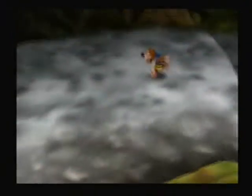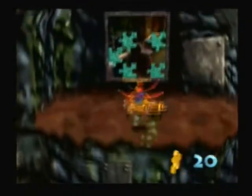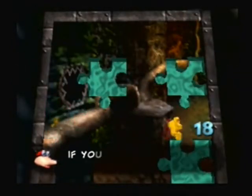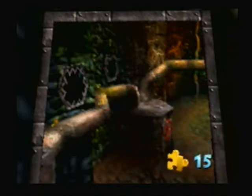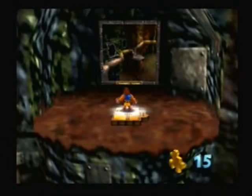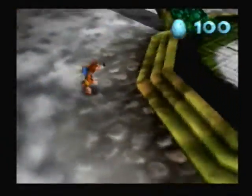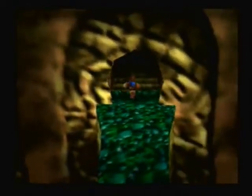It looks like we'll be going to open the next world. And the next world is... well, we don't know yet. If you want to place all your pieces into the picture, just press C. Wow, that was simple. And Clanker's Cavern — sounds like a pretty good place.